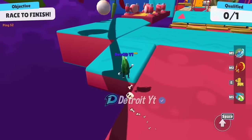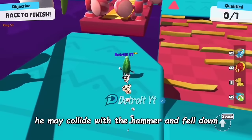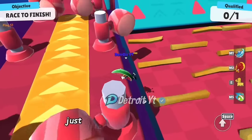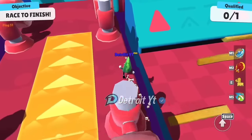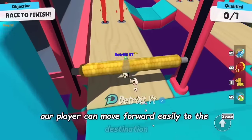Here in this map, if you want to pass the player from this way, they may collide with the hammer and fall down. As you can see, we will jump from the right corner just after the hammer passes, and in this way our player can move forward easily to the destination.